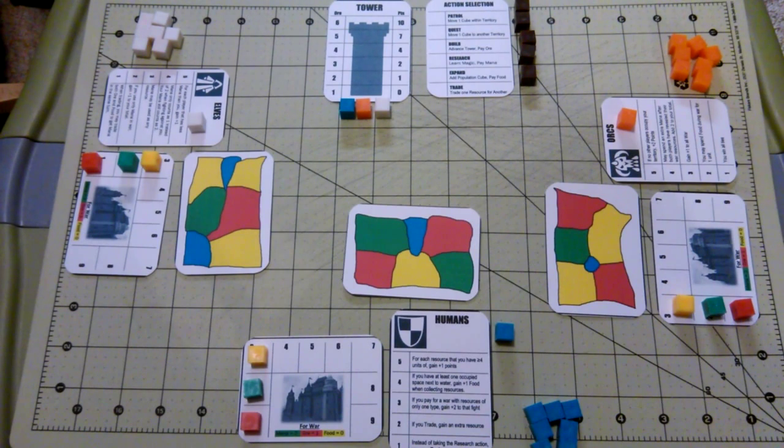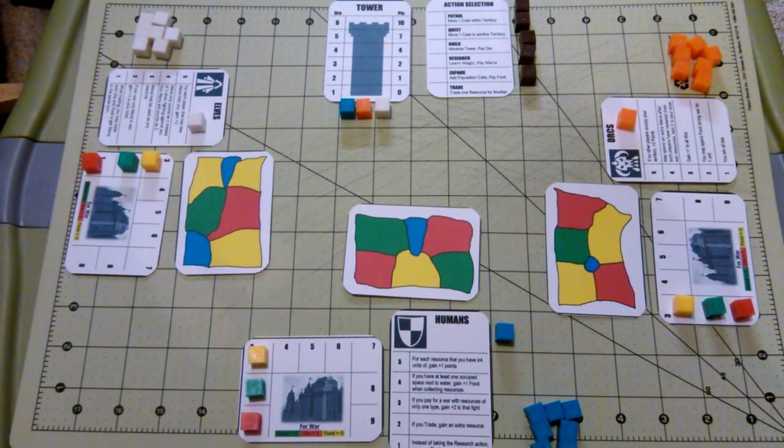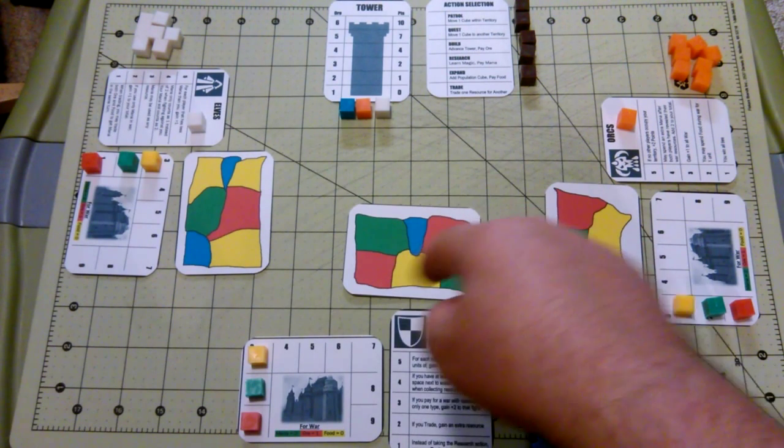The goal of the game is to be the player with the most points at the end. The game has a number of ways to score points, most of which revolve around gaining resources and then using those resources to gain points throughout the course of the game. There are three types of resources: mana, represented by green; ore, represented by red; and food, represented by yellow. Each of these resources can be taken from the land by placing people on the matching color on the map.